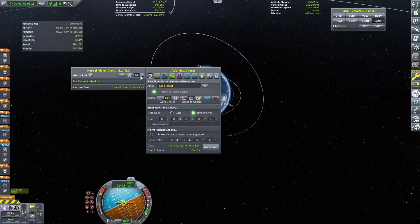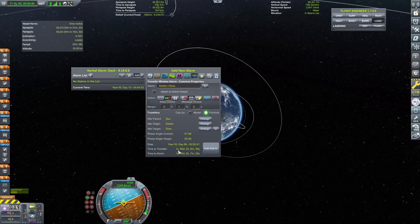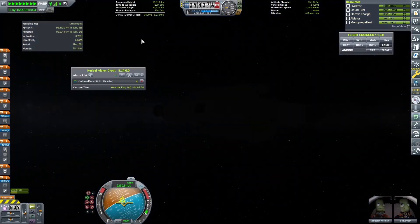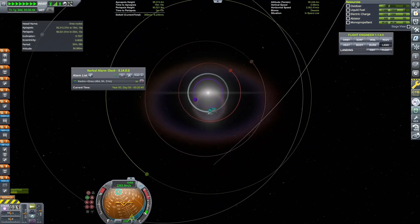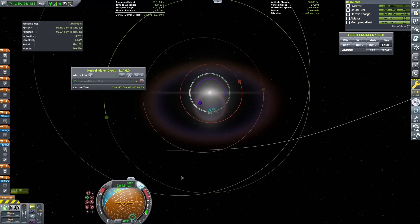Wait, I forgot to plan a maneuver node. I guess Jebediah and Bill will be waiting — yep, one year and 80 days. Alright, you guys can do it, stay in orbit. And the maneuver node is done — now we can at least create the maneuver node, because the planets are rightly aligned.